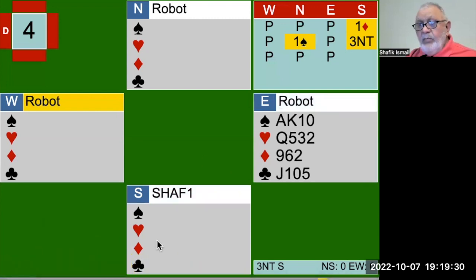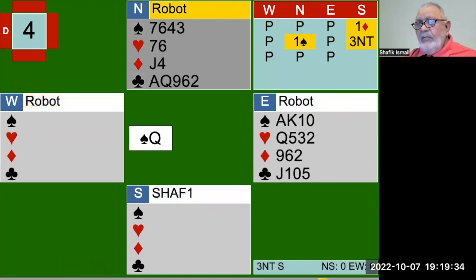So your partner leads. Let's have a look - he leads that. What does this information give us? It tells us that partner started off with a queen, and that promises a jack. Just remember that if it's touching honors, it would promise the jack.